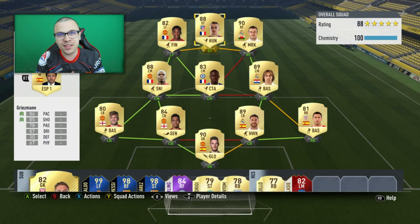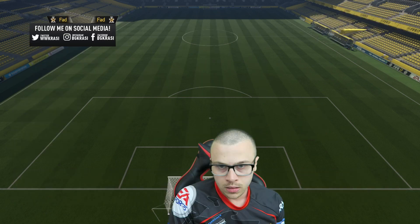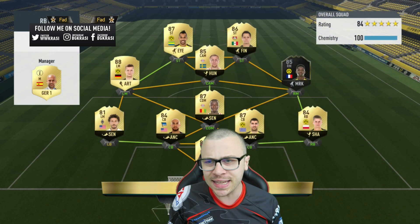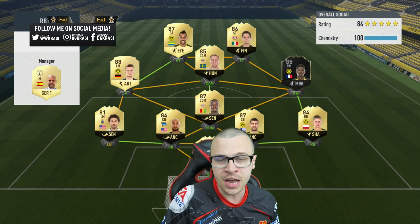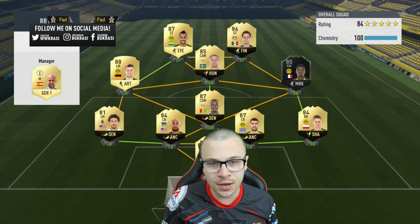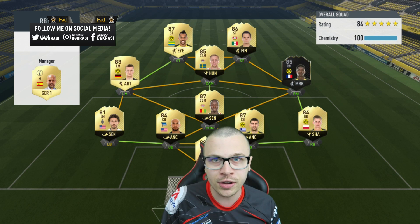Moreover, we're gonna spice things up. I'm gonna play a few matches in FUT Champions against the best FIFA 17 players in the world, so you guys will get a chance to see how amazing the squad is. Here we are — let's see our first FUT Champions opponent. He's gonna use the 4-1-2-1-2 formation, a full chemistry squad with Aubameyang and Chicharito in front positions, Reus along the left wing, and Dembele along the right wing. He's gonna use a very solid squad with decent players all over the pitch.